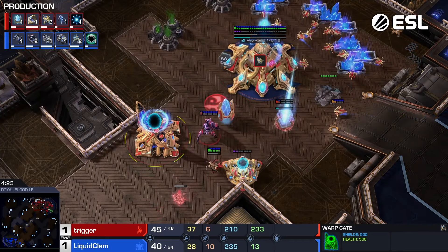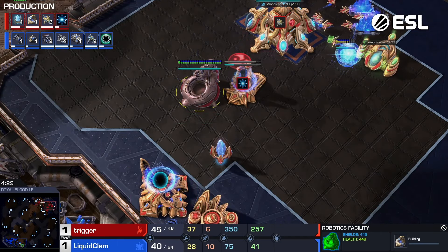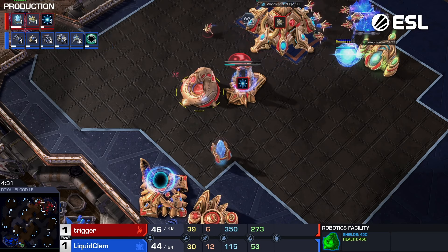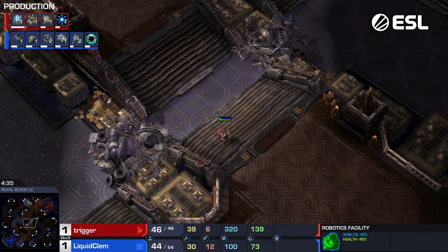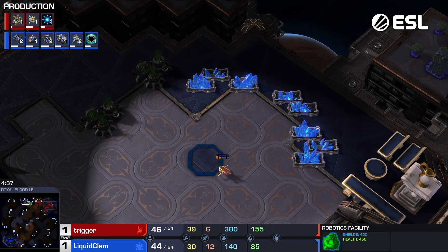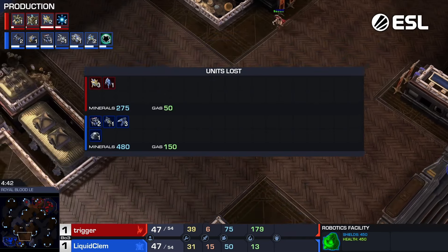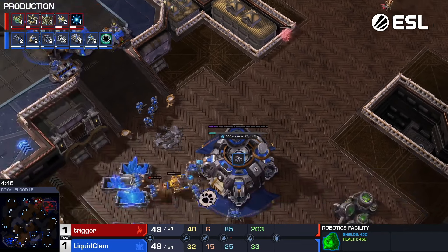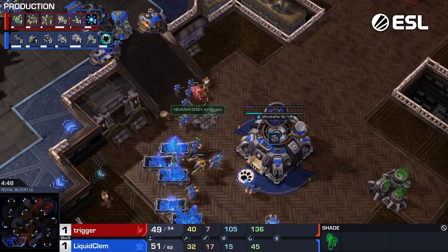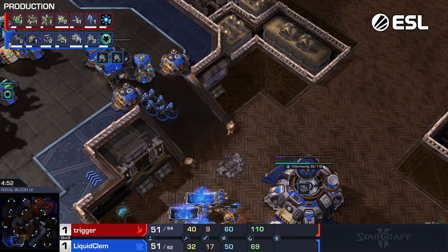Love to see it — very cool opener there from Clem. Banshee, Siege Tank, Marines being produced. Of course, that command center is up and running now as well. Trigger doesn't have a lot of options here. He starts his Robotic Support Bay before the third Nexus. It's kind of funny because you see that technically more was lost for Clem, but that was better for Clem as well.